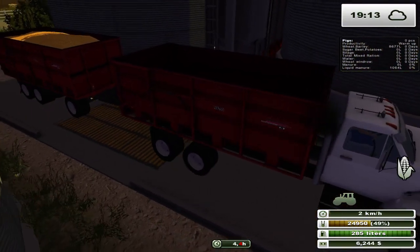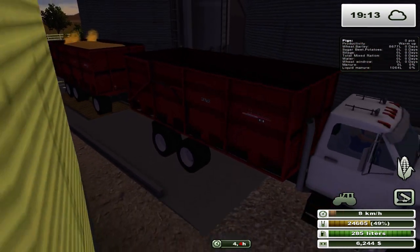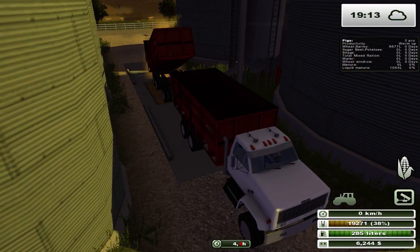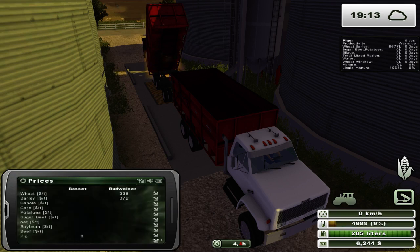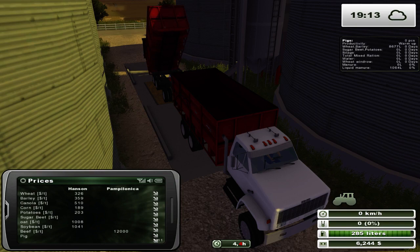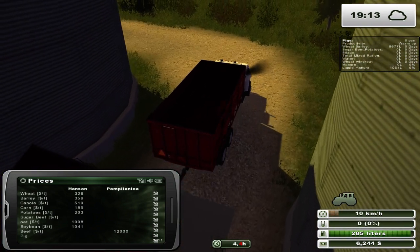Let's move this guy forward - I think what we're going to do is take a load of wheat. It's the top of the hour at 1900 hours, so I'm thinking we're going to sell a few loads of wheat because we have quite a bit. One thing I discovered on this map is that everything seems to be the same price.